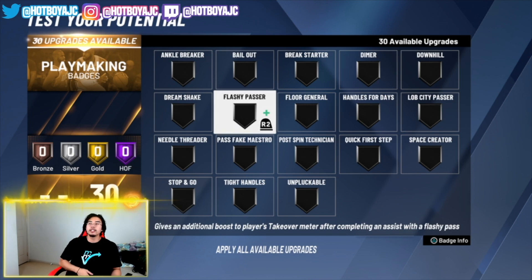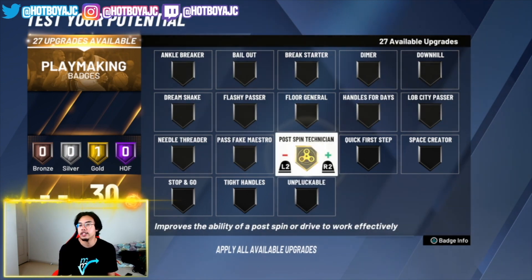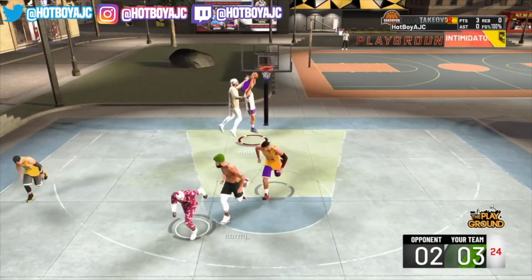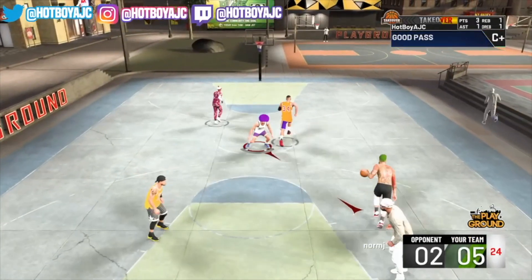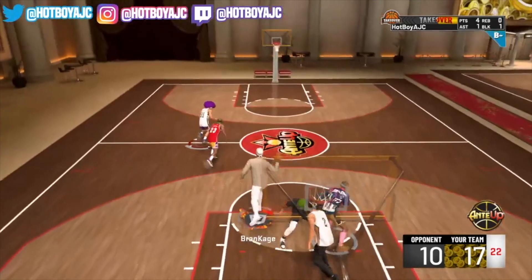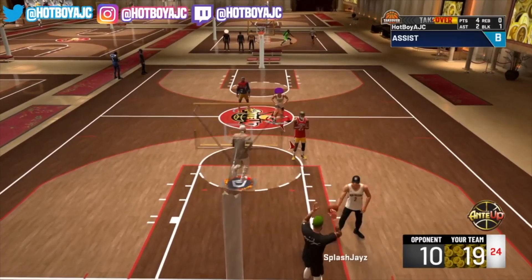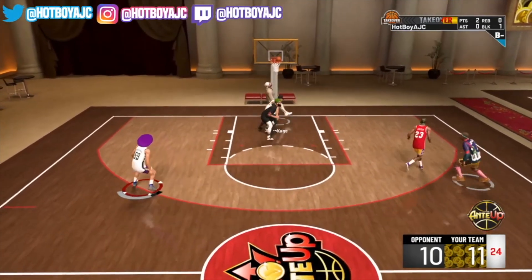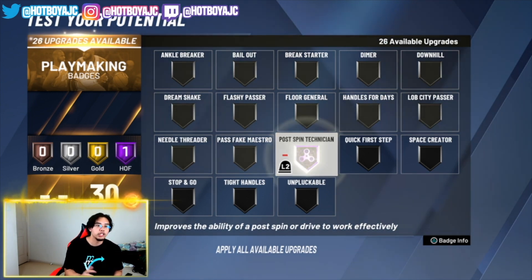Now let's get into centers — it's a bit more straightforward. First up for big men: Post Spin Technician. If you don't know what it does, attempting post spins and drives results in more effective moves and less chance of being stripped. It works really well with Drop Stepper. When you have Post Spin Technician on Hall of Fame, it's basically game over — you can get around everyone and slam it at the ring. I actually prefer it over Drop Stepper because most of the time you get completely around the defender for an open lane.